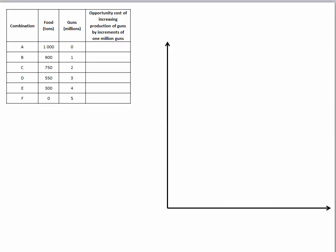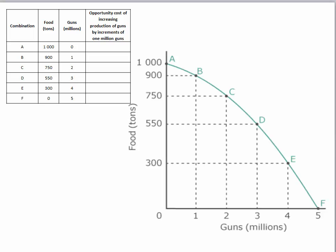Let's show this on a neat graph. This is exactly the same graph we drew earlier, just done neatly so you can see everything. Let's fill the table in again: zero to one million guns costs 100 tons of food; one to two million costs 150 tons; two to three million costs 200 tons; three to four million costs 250 tons; and four to five million costs 300 tons of food.